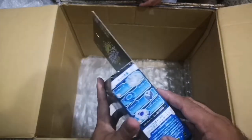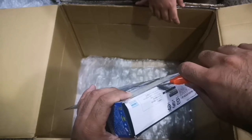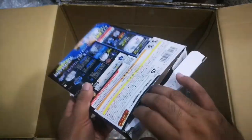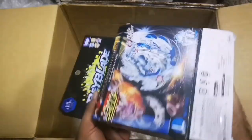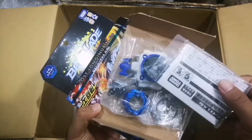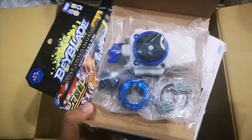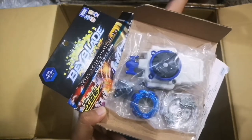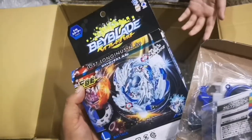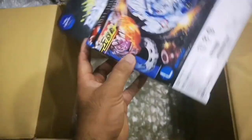Let's open it to check inside. We have the lost Longinous layer — look at that layer! It's intimidating because of the metal head dragons. I think it's also the first metal beyblade. Longinous was scary when it came out and it's still one of the best attack beyblades!